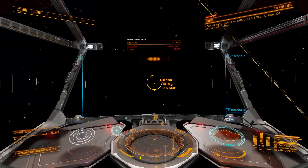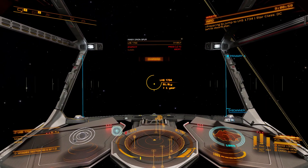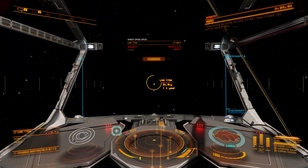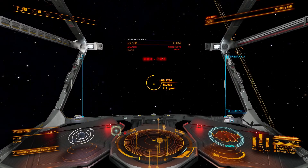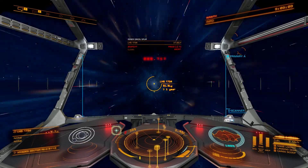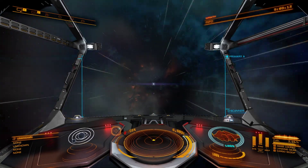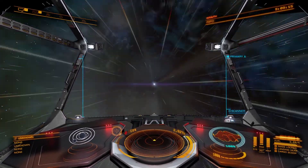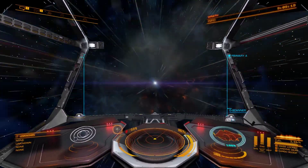Here we go. Another thing to note is when you're going hyperdrive from one system into a Neutron system, you can generally tell. So when we enter into hyperdrive, you'll see the star coming up ahead of us. As you can see, that is a purple star with a Jet Cone on either side of it. We're just going to come into this system now.